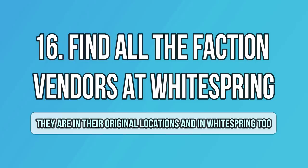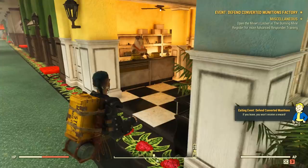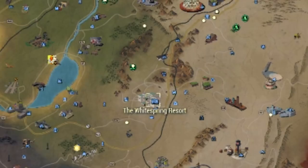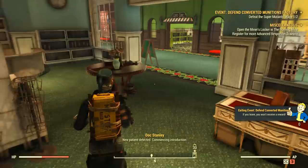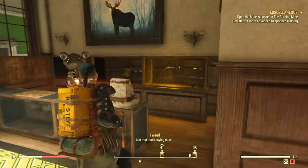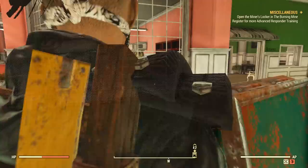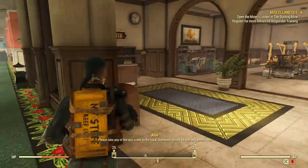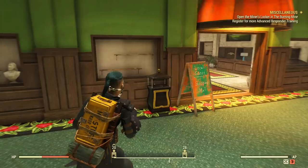This next point is for two different groups. For old players, some are not aware that this feature was introduced with the Wild Appalachia DLC — you can now find all the factions in Whitespring. The robots have been added alongside the residents that were already there. For new players, this might be very confusing because there are so many robots there now, and you might not realize that some of them are from the different seven factions that exist in Appalachia.